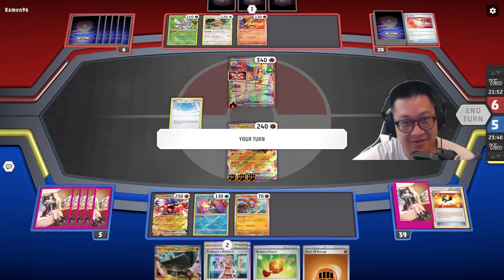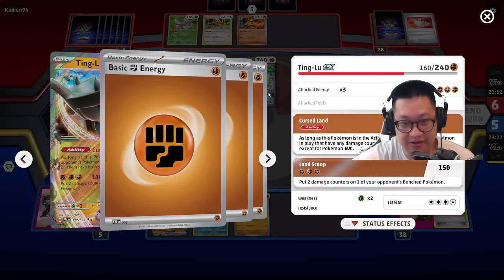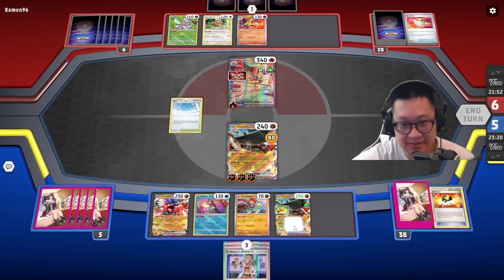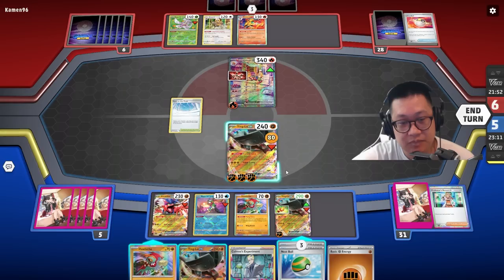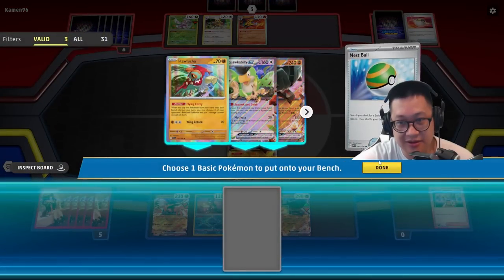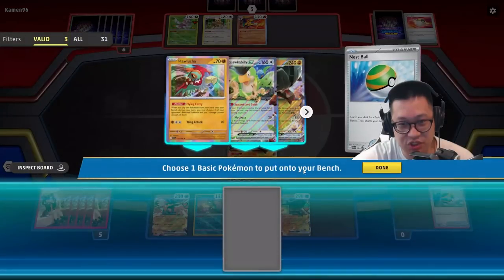He got some damage off me. Path of the Peak shuts off my abilities and your abilities — so I need to get rid of it. You're dead if you get energy — you're compromised already. So we throw the Bravery Charm back here, and then we play Professor's Research — and there go all my future Professor's Researches. Ting Lu is up, but it's not working right now. Let's go ahead and thin — I don't want these anymore. Dump these out. Do not reshuffle these back into my deck.